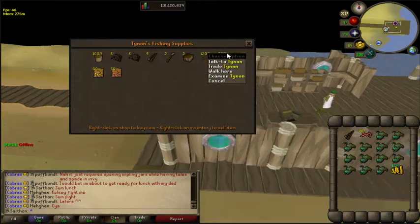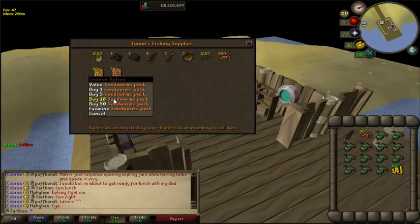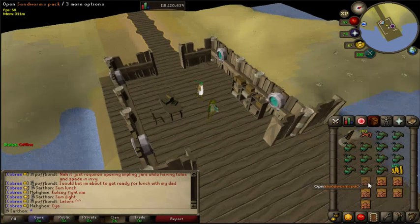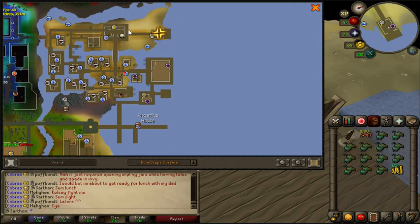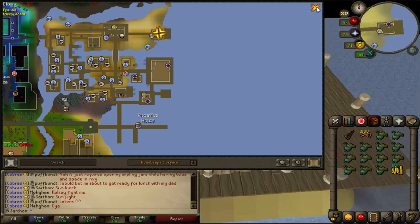You can trade this guy, Tynan, and he sells sandworm packs. This is what you're going to need in order to fish anglers. The location that he is at is on Zeah in the Piscarilus house. You're going to go north, and he is east of the bank.